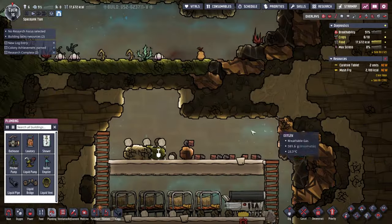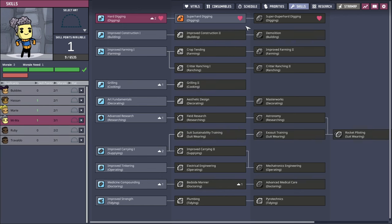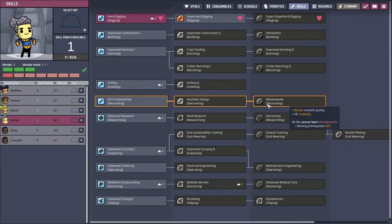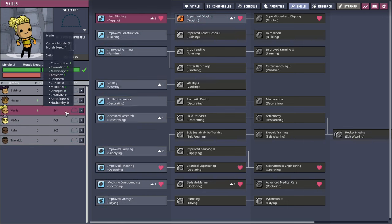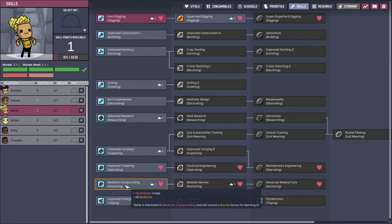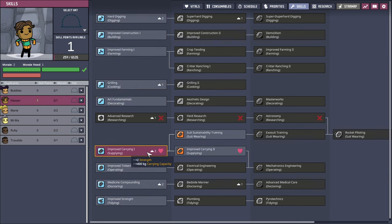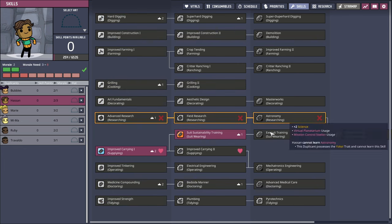Let's build some extra bunks up here. We've got duplicate skills — we can't produce a new duplicate. Super hard digging: she seems to want that, fine. She got caught last time — trapped. Improved tinkering, operating, doctoring: I think Marie can be the official doctor specialist. Hassan improved carrying — suit sustainability training, rocket piloting. Hassan can be a rocket pilot eventually maybe. Let's just give him a chance at that.